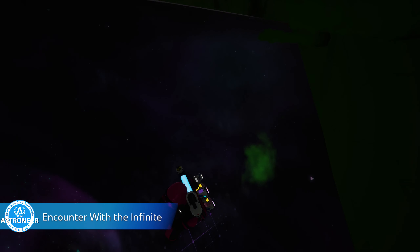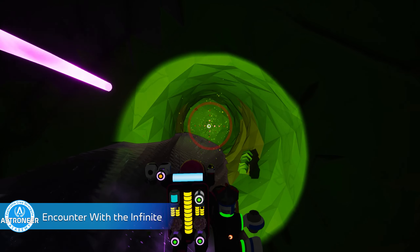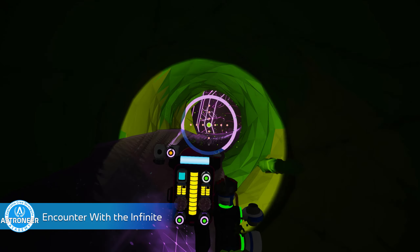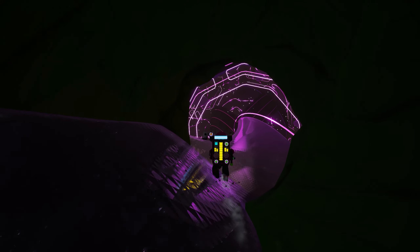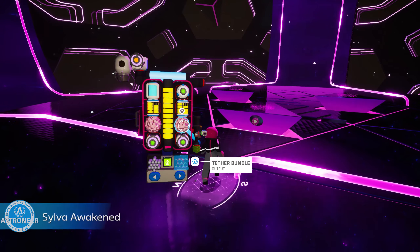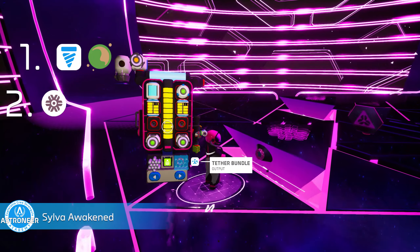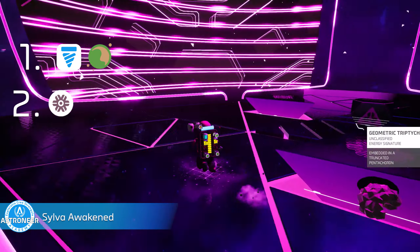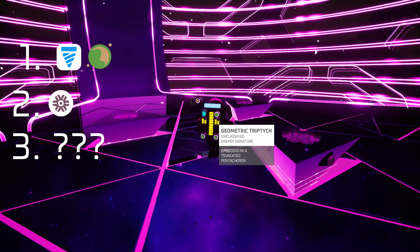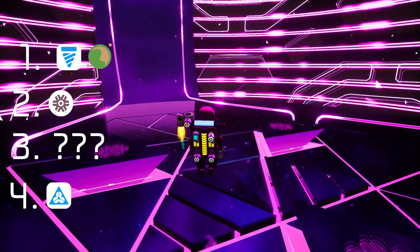Five: Encounter with the Infinite. Get your drill ready and dig deep into the core of any planet to find a gateway engine in order to lock this achievement. Six: Sylva Awakened. Step one: dig deep into the core of Sylva. Step two: put some quartz into one of those platform thingies. Step four: profit, because you just solved the gateway engine on Sylva.